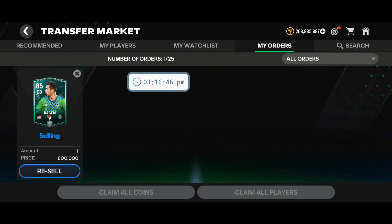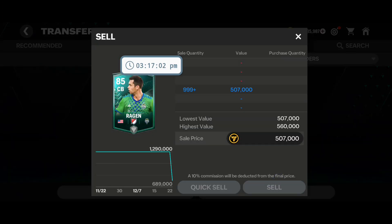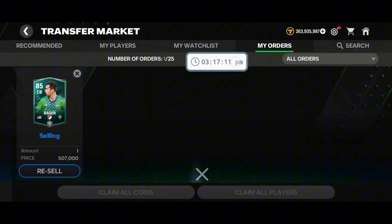The player's refresh time is 4:17, but I'll give you the example on 3:17. I will place the order — you can see still 8 seconds remaining — 5, 4, 3, 2, 1 — and now I will click on resell and place the order. That is how you have to sell a player: at the exact minute and exact second you have to sell your player.